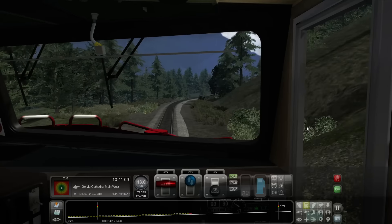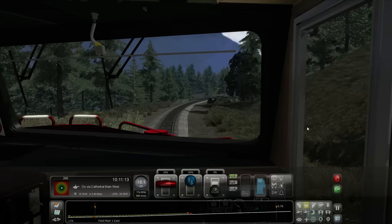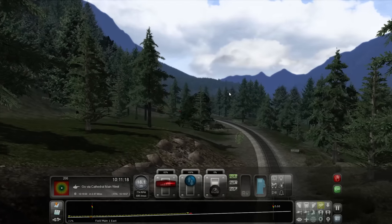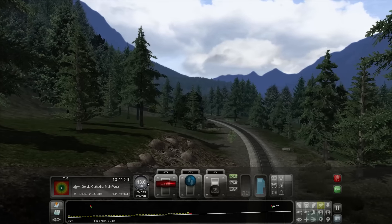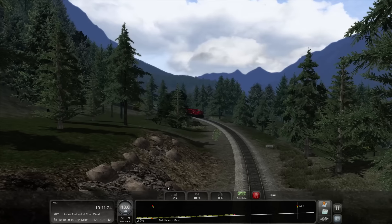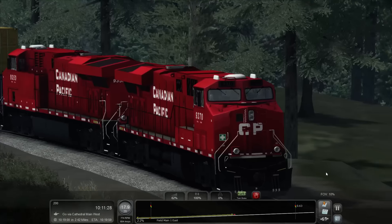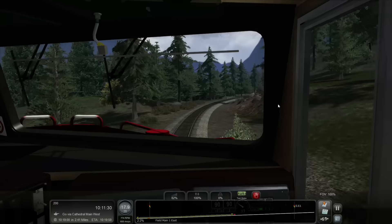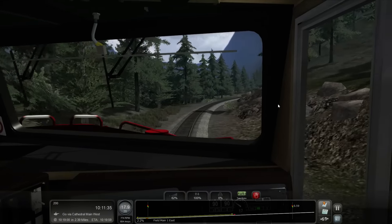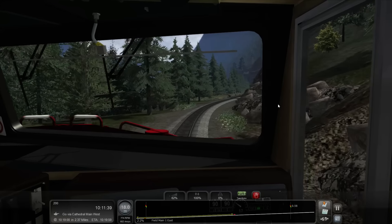Our next marker is coming up in 0.71 miles. We're averaging around 18 miles an hour — that's not bad. Some of the scenery in this DLC is really slick. 17.9 — we're actually losing speed again. 2.2 percent incline and not even the whole train is on the incline yet.